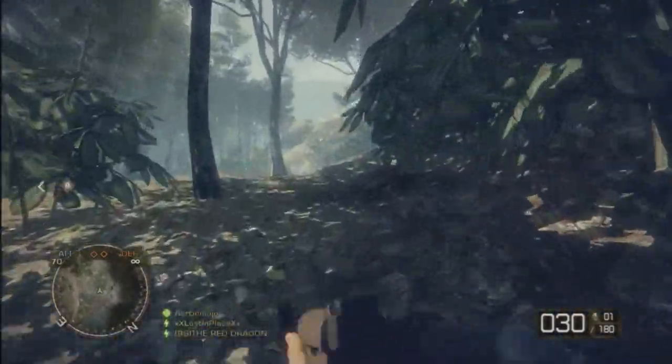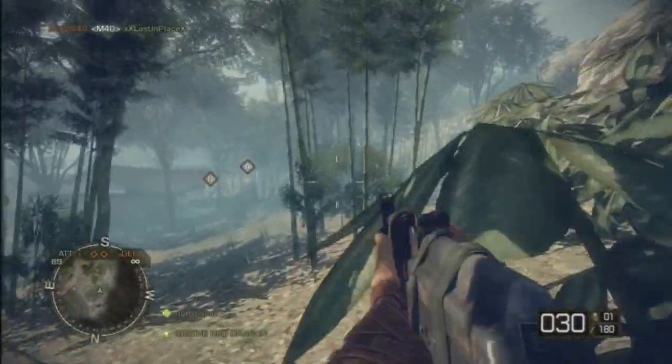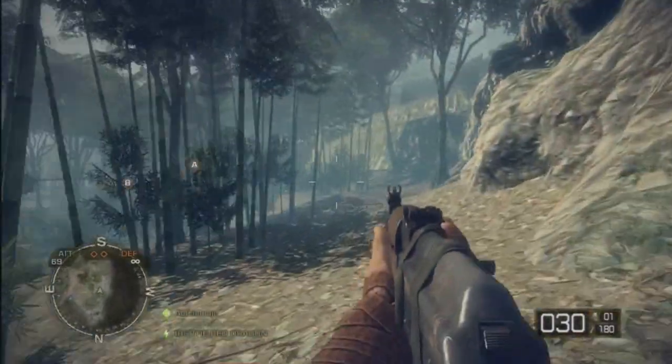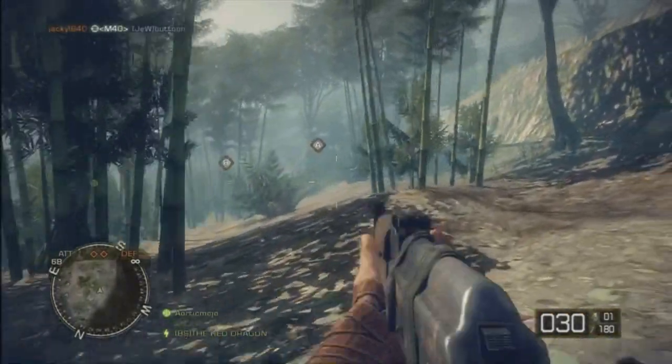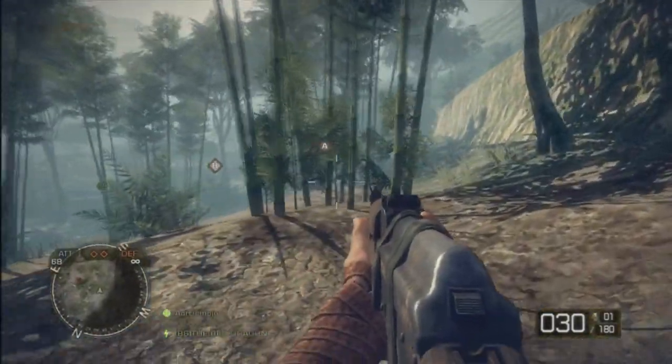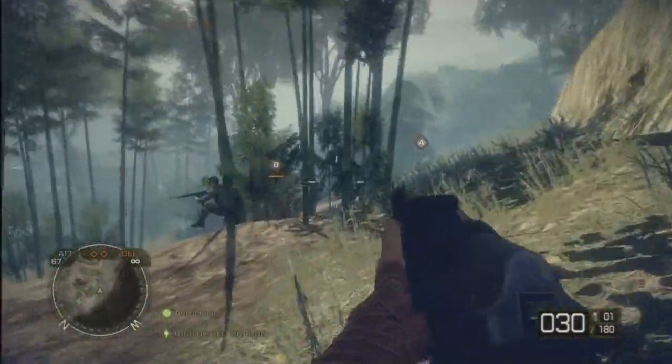I wasn't looking for enemies, I wasn't trying to shoot people on my way because by the time I get over here they're going to be respawned — I'm not worried about them. I'm just worried about getting into a position. Now that I'm here, I'm taking it slow, I'm looking for enemies, and I'm letting my teammates know: hey guys, I'm over here, I'm near their base — if you die, spawn on me.